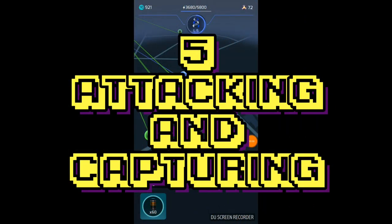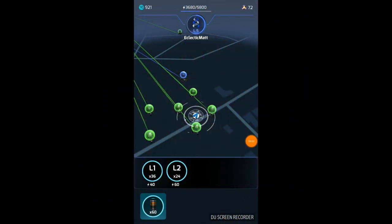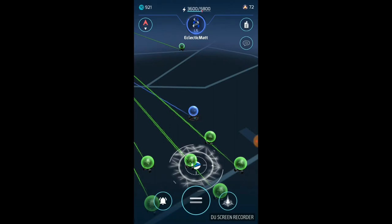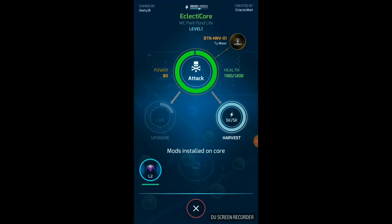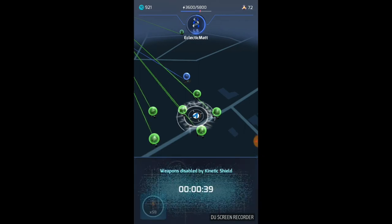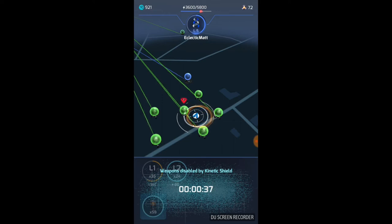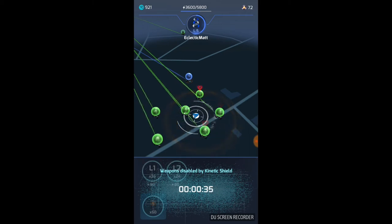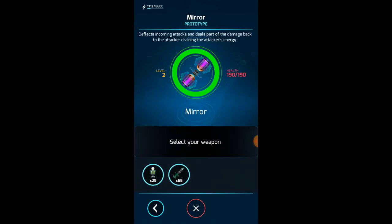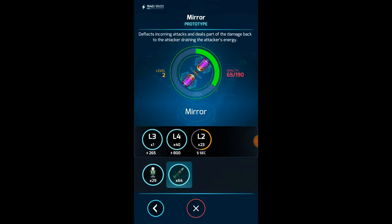Now we get on to the next point: attacking and capturing. You will need opposition cores around to make this work. As you approach a core, check for mods such as shields and mirrors, and be sure to attack those first. Shields will freeze your weapons for a fixed period of time and the effects stack up, so firing an area-of-effect weapon like the EMP at several shielded cores at once could leave you unable to attack for several minutes, especially if they are higher level cores. Go into the core menu, click 'attack mod', and fire a few ballistics or use a morph on them.